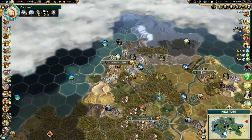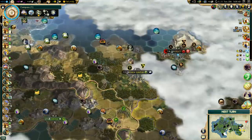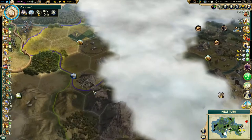Oh, I do have a worker — he's right here. He's out of moves. He can get there in four turns — that's acceptable. Ramesses has built the Leaning Tower of Pisa. He's been wonder-whoring this entire game, as you can see. He's got a bunch of stuff.